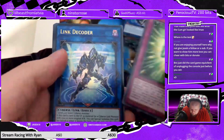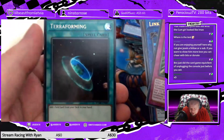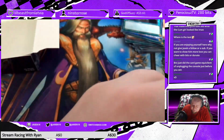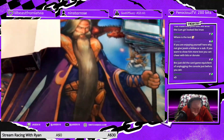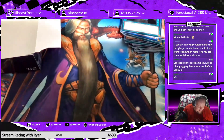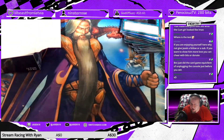Protection from the Elements, Link Decoder, Sage of Wisdom Himal, Black Mamba, and our playset of f***ing Terraforming. Terraforming is a really f***ing good card, but at this point I have way too many copies. It's one of those cards so good it gets reprinted all the time.